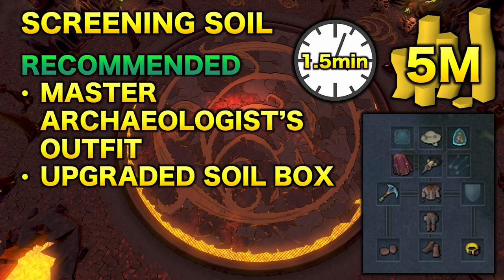Next we have Screening Soil — one of the best AFK money-making methods in my opinion. You can be AFK for around 1.5 minutes at a time and make up to 5 mil per hour. Recommended is the Master Archaeologist Outfit, which requires the Guildmaster qualification as well as 99 Archaeology. It increases screening speed from 1.8 seconds per soil down to 1.2, so you screen a lot more per hour. Also recommended is the upgraded soil box to hold extra soil, a Water Fiend binding contract, and optionally Sign of the Porters — though this increases costs significantly.